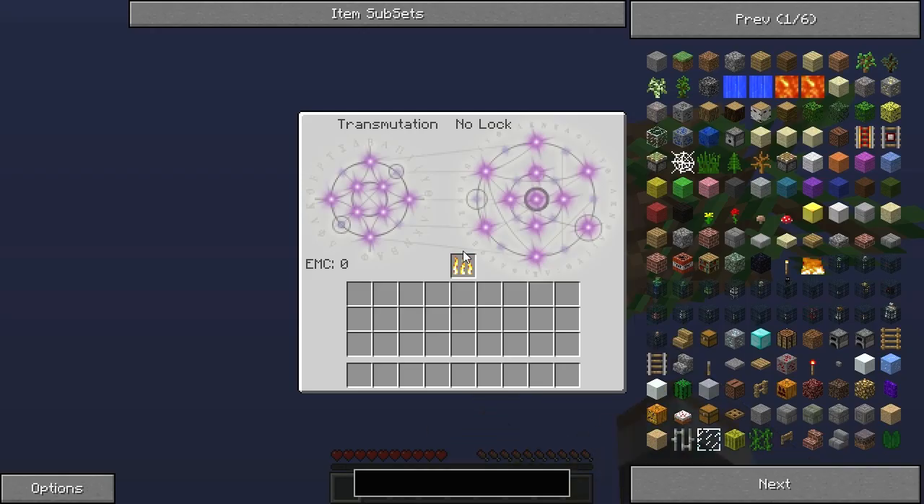In the meantime, a quick rundown for people who don't know much about EMC or Equivalent Exchange. This transmutation table has eight slots — you can see little purple star-shaped things. You can put blocks or items into there and you'll get EMC. Then you can swap them — kind of think of it like a pawn shop. You put items in, sell them to get EMC, and then you can buy things from the other side.